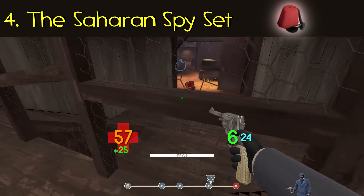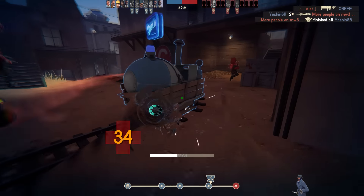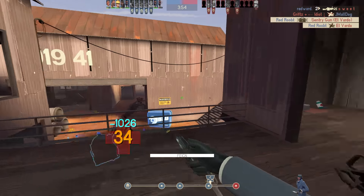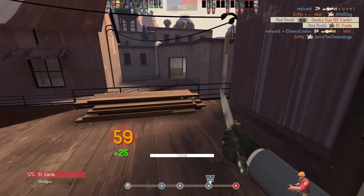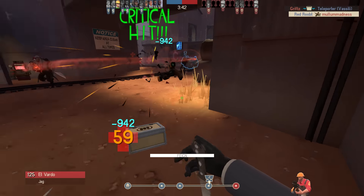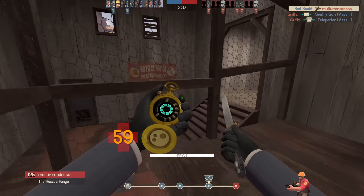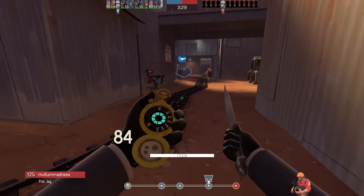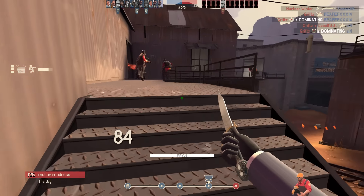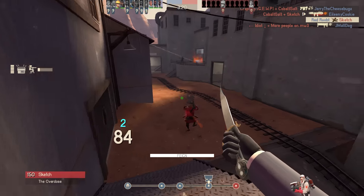I have some fond memories of the Saharan Spy Set. The set allowed you to decloak pretty much silently, even with the Dead Ringer. That meant you could decloak right behind someone and backstab them. This also meant that because you had the Your Eternal Reward in the set, you would gain their disguise. So you didn't need to think about your disguise or going invisible — you just got to use your Dead Ringer, which was at that time a massive damage shield, completely ridiculous, along with your silent decloaks and stealing cloak on kills.